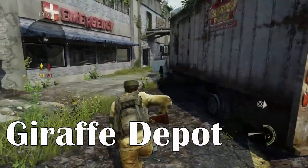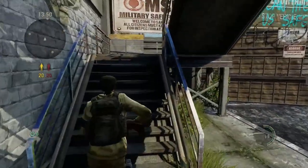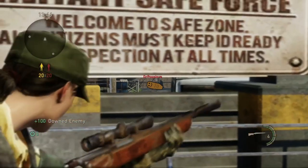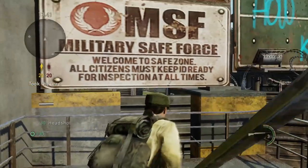So on Bus Depot, one of the sneakiest places is actually right here. You can look through this little gap and catch a lot of times people are spawning, coming to get the box, or just transitioning over. It's a perfect spot to get it done.